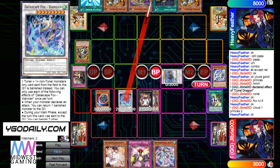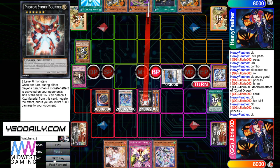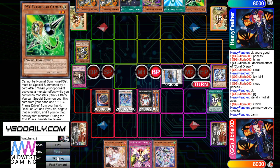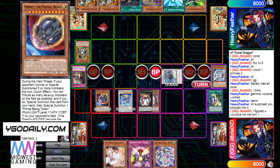Attack for 3000 — 28 and then 27. That's going to be game. And this next card was Gamma. Yeah, nothing much you can do about that.